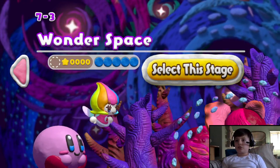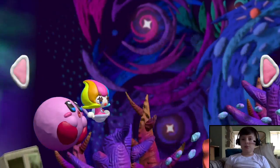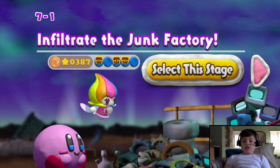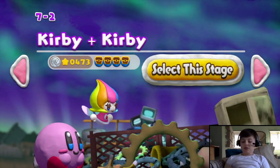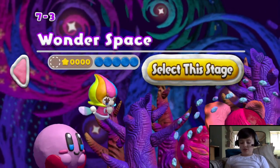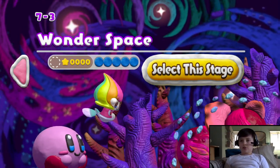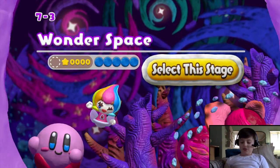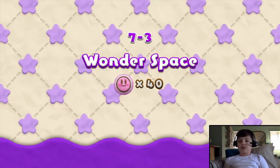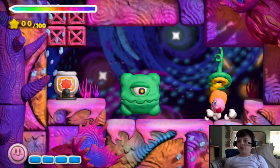Welcome back to Kirby and the Rainbow Curse. In the last episode we started on World 7 and met our duplicate. In this episode we're hopefully gonna beat the game - we're doing 7th Ice 3 Wonder Space and we'll be introduced to a new mechanic. I can't believe I have 40 lives. Just shows you how the game is.